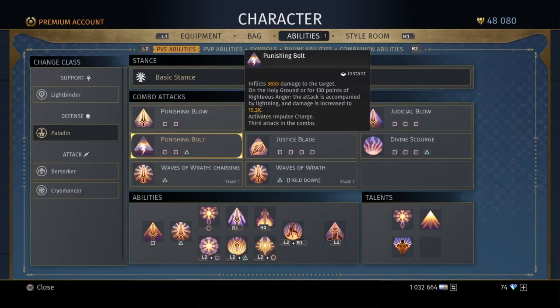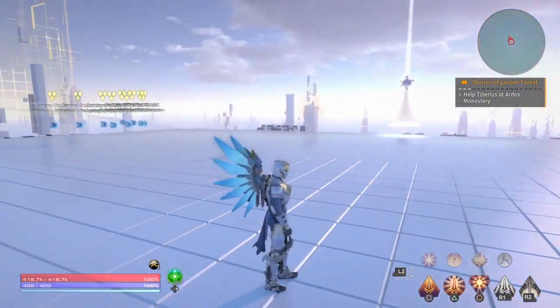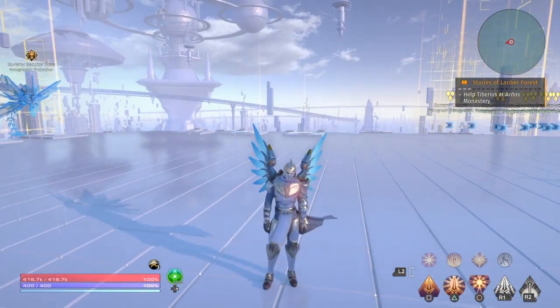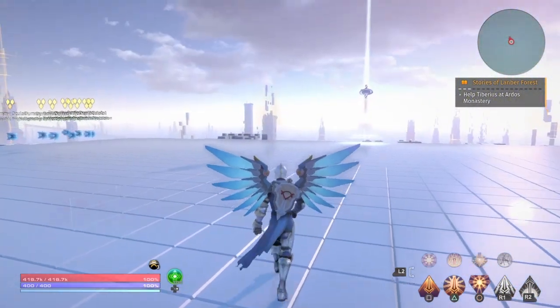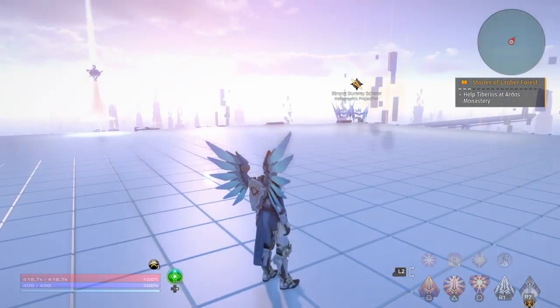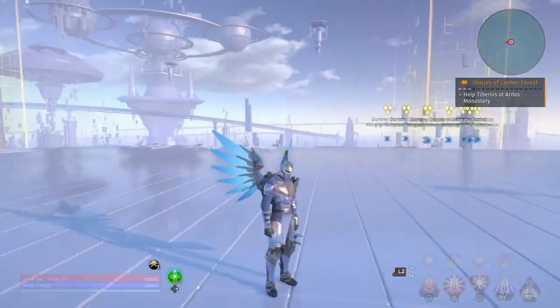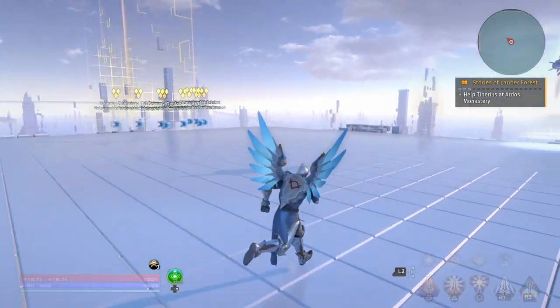Punishing Bolt and Divine Scourge both do AoE damage when you slam them down. So you want to keep those in your rotation often, especially if you're pulling multiple enemies, because that way you'll attack all enemies and instantly hold hate. Holding hate with this class isn't too difficult because once you level up the temple and unlock the ability, it automatically increases your aggro generation every time you attack.